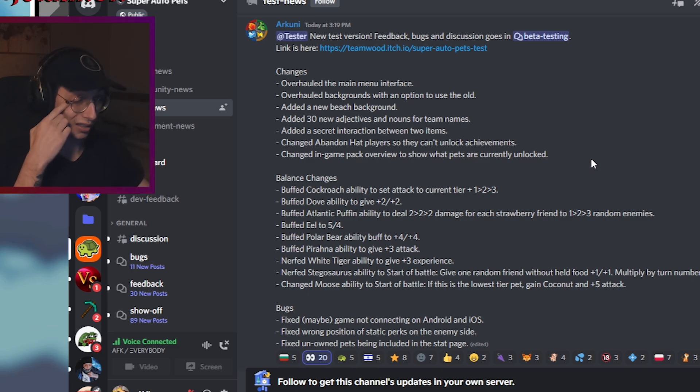The eel is buffed to five attack and four HP — so from two HP to four HP. I think this is underwhelming; it's basically just giving it a peach, which is still a plus three gold buff technically. I'm not sure if that's going to be enough to let you get an eel to good HP before enemies destroy it, so I don't think this makes eel usable now, but you never know.